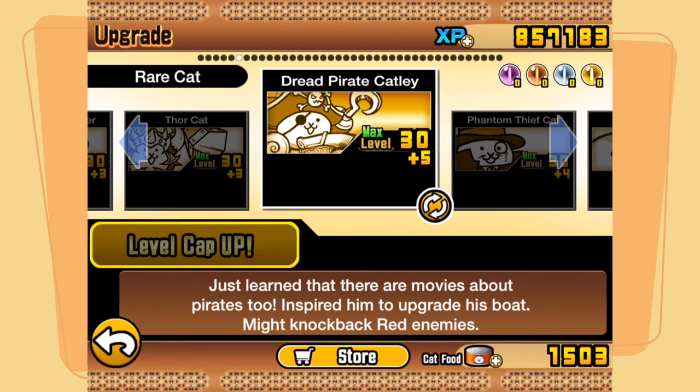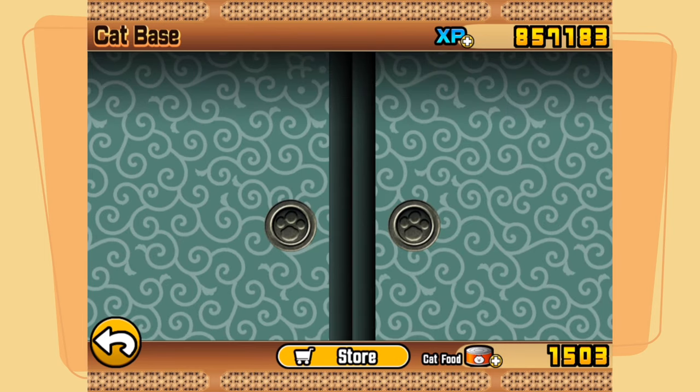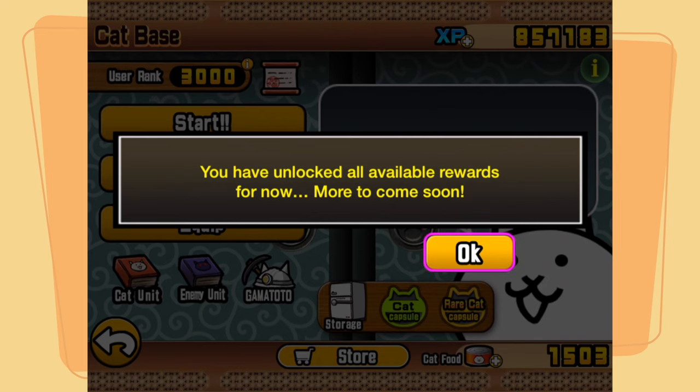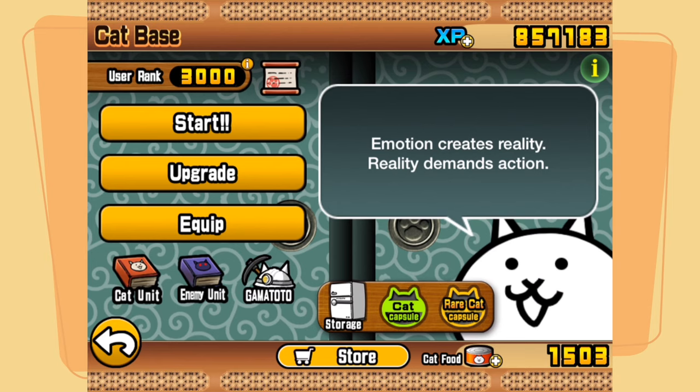Just learned that there are movies about pirates too — inspired him to upgrade his boat. Might knockback red enemies, as we know. He's max level 30 plus five, so he's doing pretty well. I've also hit user rank 3000 exactly, which is very intriguing, but I don't seem to be getting anything for it, which is quite sad.